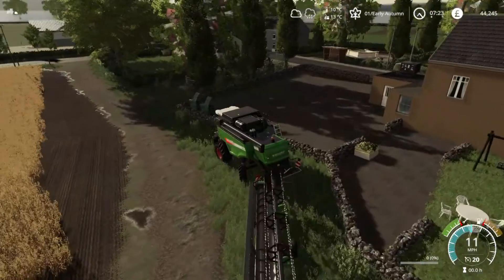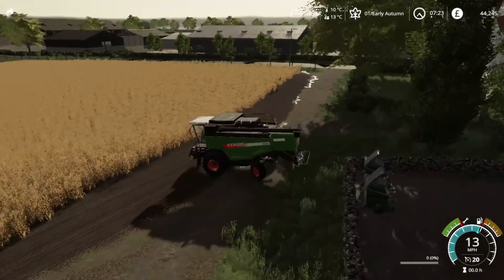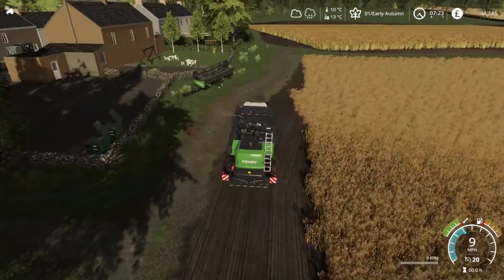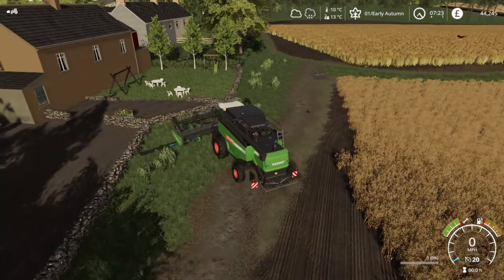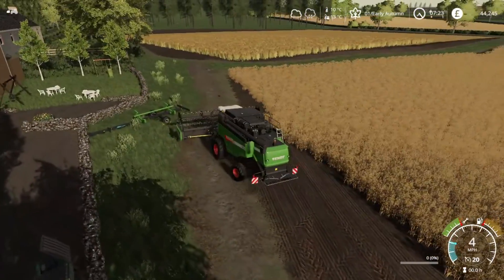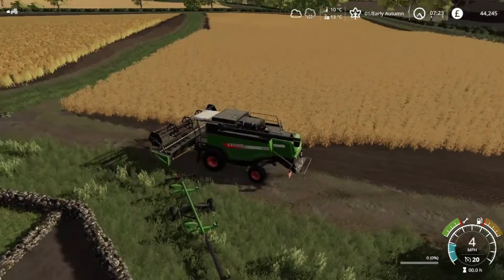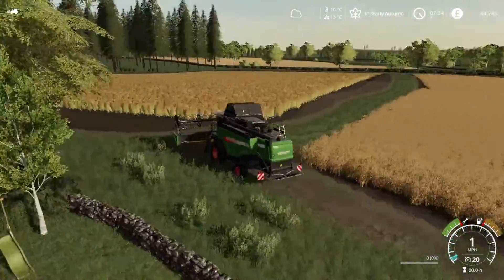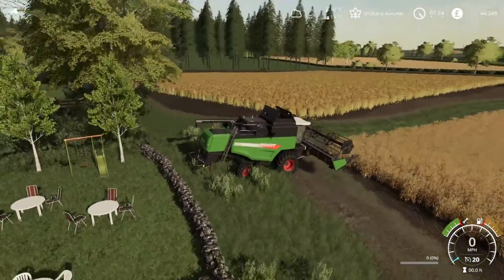We're actually going to go and park the header here - stick the header trailer there. I can't remember if I left crop destruction on or off, I think I left it on. Let's just try and get the header attached. Now the thing is on, we'll get the header on. And then we'll unfold the combine - that is looking very good.